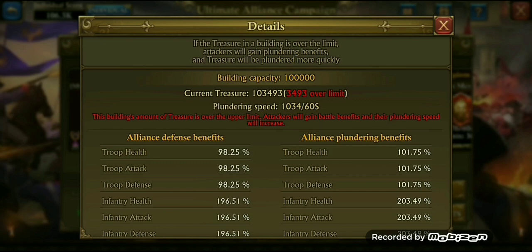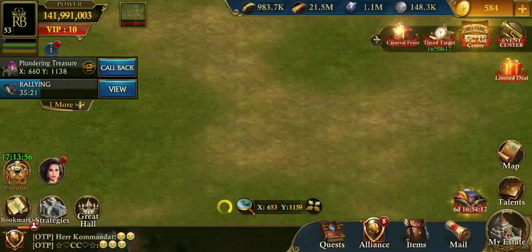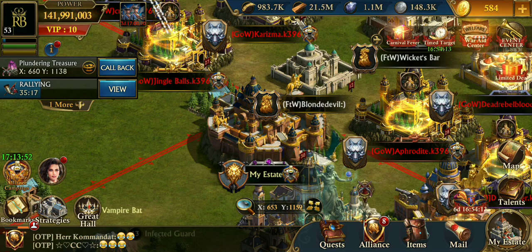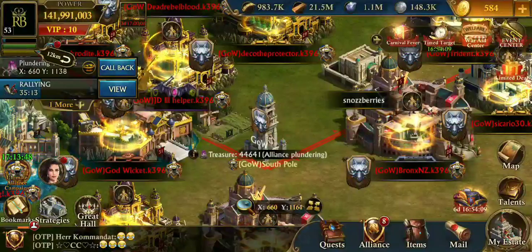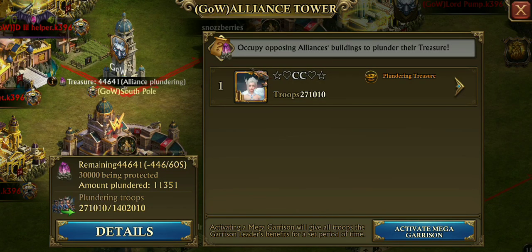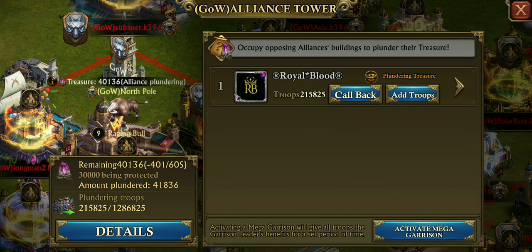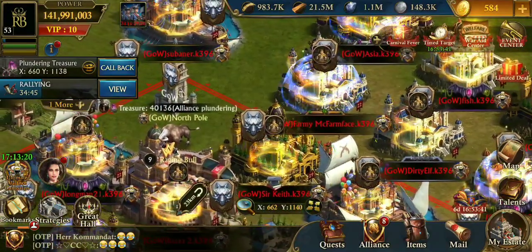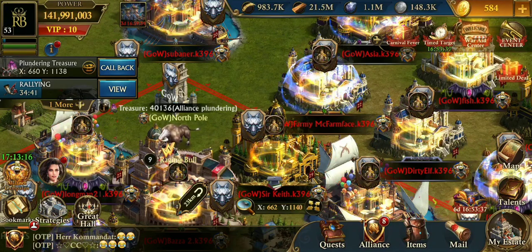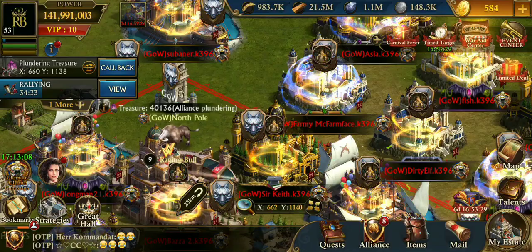Does everybody understand how that works? To gain individual points faster, you need to work together as an alliance to clear out these buildings, but you don't all need to stay in one building. Right now my girl CC is the only one in a tower and she's collecting points very quickly because she's alone. I'm in a tower alone and also collecting points quickly. There are some cases where you can't hold a tower by yourself — get a buddy, get some help — but not five people in one tower. That just slows down the process.